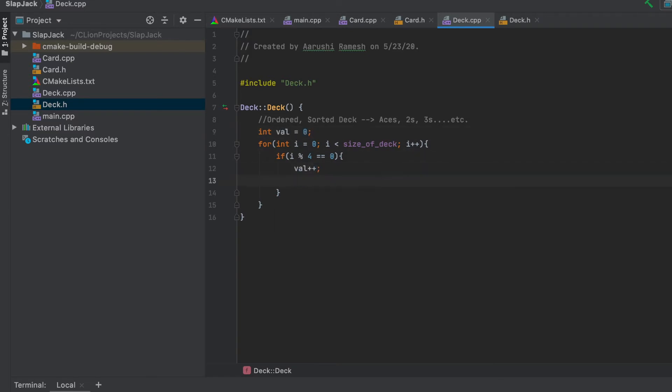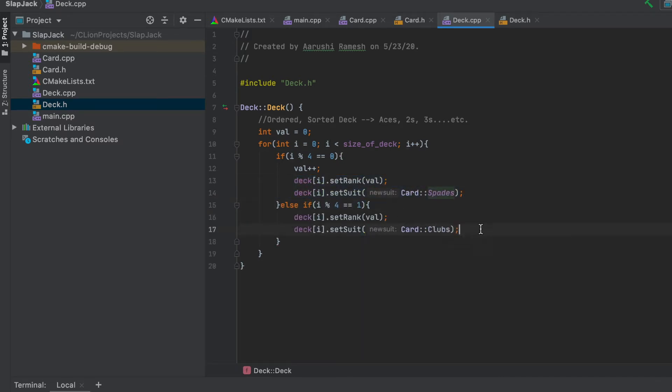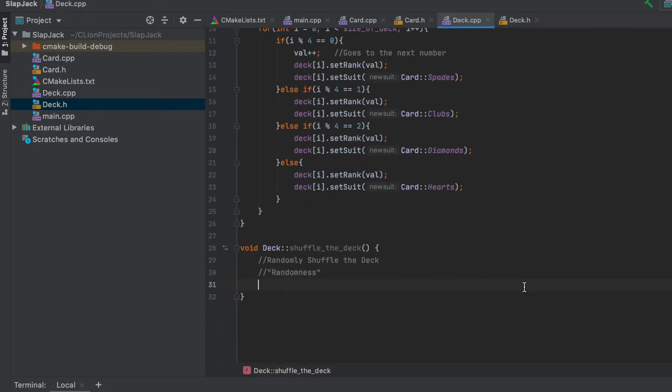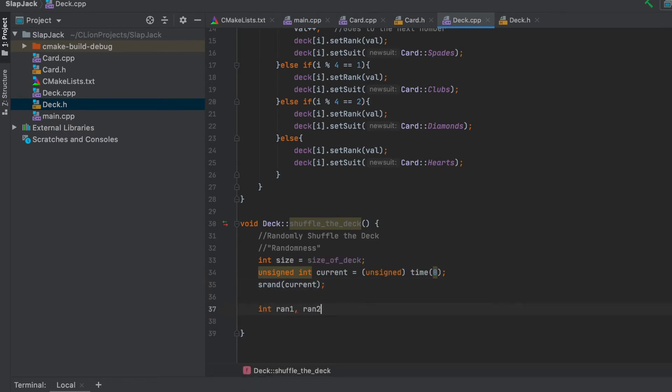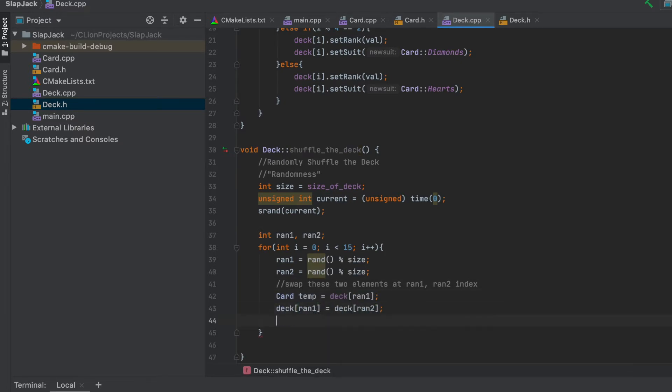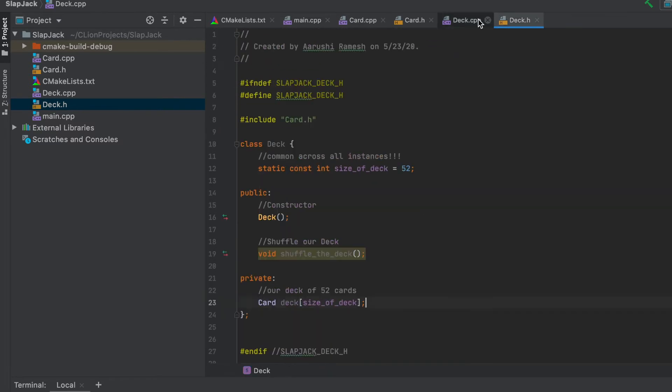For the Deck class implementation, I'm going to go through every element in our array, setting the rank to the value and the suit to spades, clubs, diamonds, or hearts. At every four elements, I'll increment the value to the next rank, so the cards are in sequential order. For the shuffle function, I'm implementing a current-time random seed, then generating two different random numbers and swapping those two positions in the array. This randomizes our deck array and simulates the shuffling of the deck.